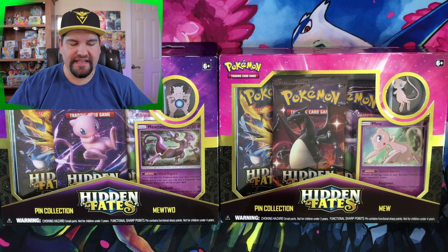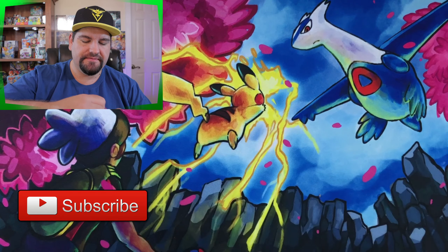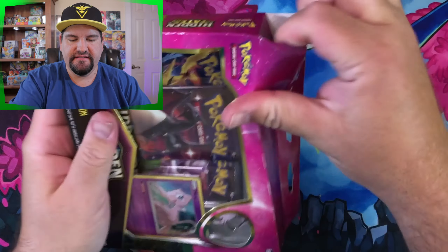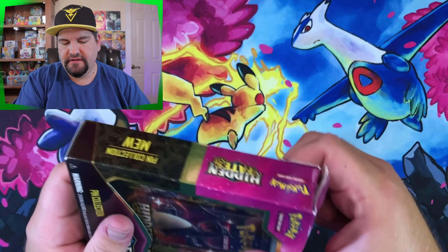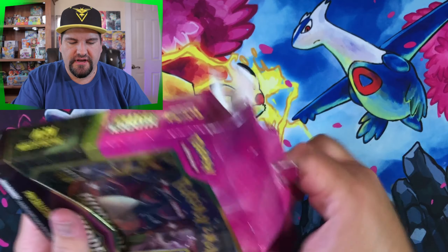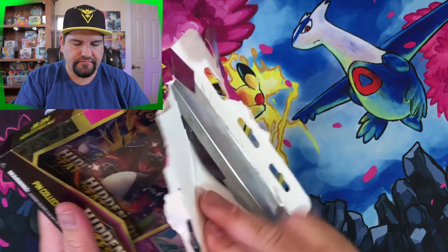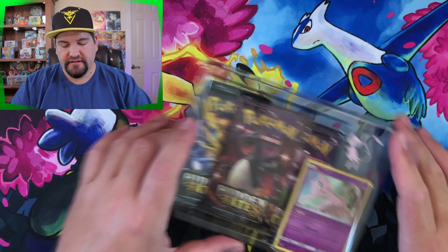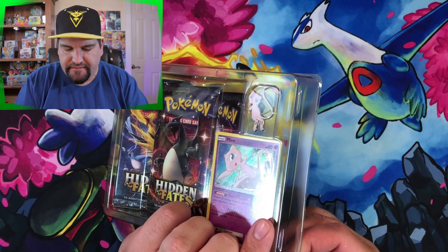I'm going to go ahead and start off with this Mew box — see if we can get this open in a timely manner without slicing a finger. Do not want to get cut! Cardboard and paper can be deadly — well, not deadly, but they can really hurt you. Got to be careful.